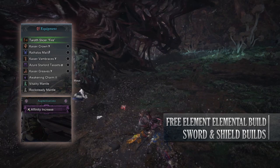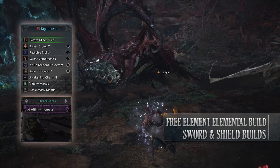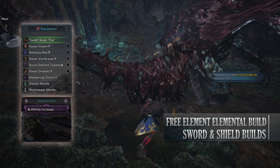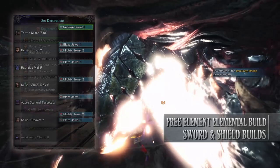For the purpose of this video I'll be demonstrating a fire build. So for this build you'll need the Kaiser Crown Gamma, the Rathalos Mail Beta, the Kaiser Vambraces Gamma, the Azure Star Coil Alpha and the Kaiser Greaves Gamma. You'll also need an Awakening Charm and for my weapon I'm using the Taroth Slicer Fire. You can use whatever element you want here. I've also added an affinity increase augmentation to the weapon.